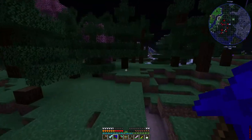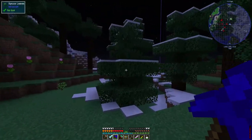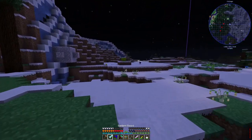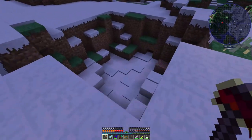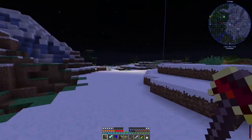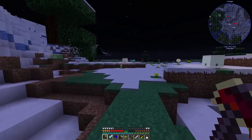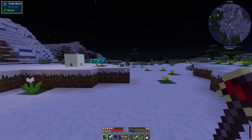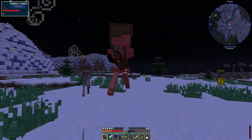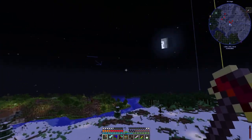I was throwing potions of weakness at the mobs and that didn't seem to be sufficiently weakening them for them to drop the blood shards I needed. It turns out there's this sword you can make — the bound blade — which is designed specifically for this sort of job. It applies a weakness debuff to a mob and then when you kill them, you get the pickup that I needed. That's a couple of skeletons — let's try them. I went in there, made this thing, went over and started bopping them, and it was incredibly ineffective. I thought, what's going on here? Why isn't this working? And had to escape and regroup.